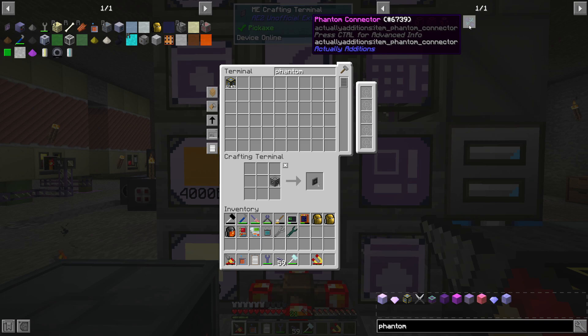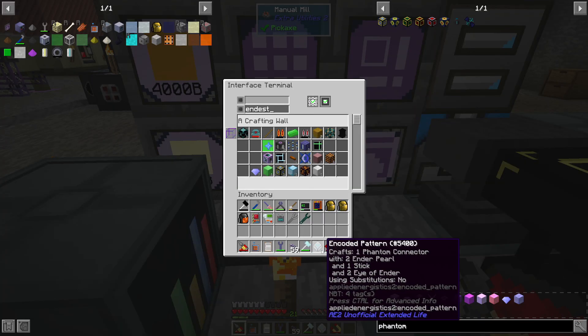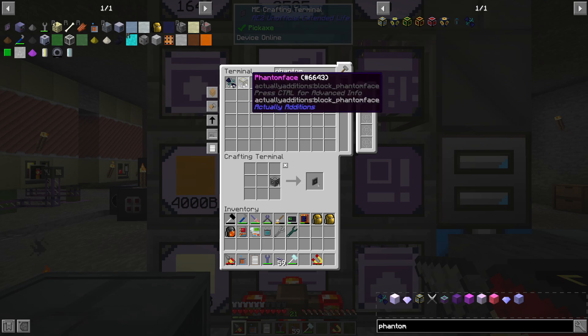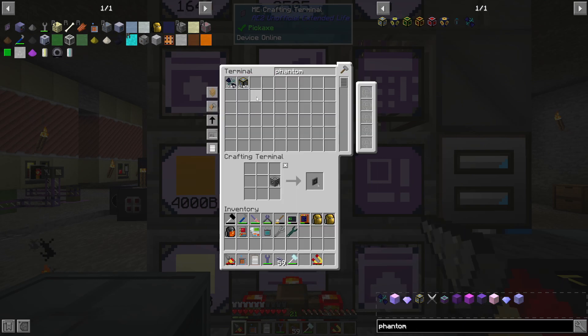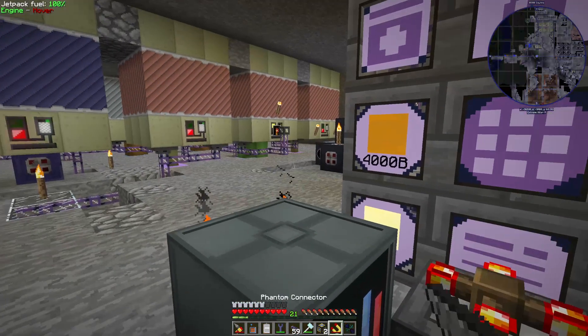With the phantom faces, we're also going to need a tool called the phantom connector. Let's get that going here — that's more simple, it just uses an Eye of Ender. That shouldn't be too big a deal. Bop bop bada bop — there we go, there's the faces.